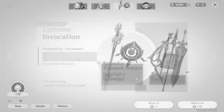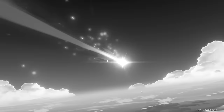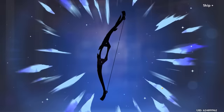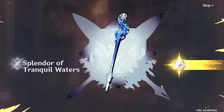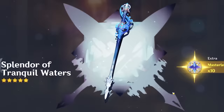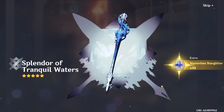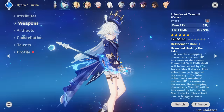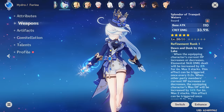We pull on the weapon banner — I was never going to get Skyward Atlas. Instead, I got the Focalors sword, the Splendor of Tranquil Waters. I'll take it — I can't complain about Farina's weapon. She is going to be eating good with that weapon. Thank heavens I didn't get the Baizhu weapon because now we have an even better weapon for my Farina. She's no longer going to be sitting at the most uneven stat ratio of all time.